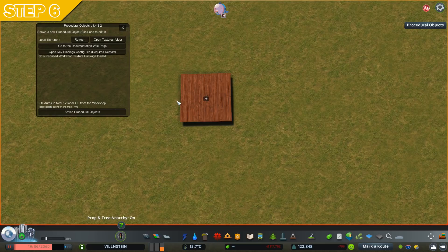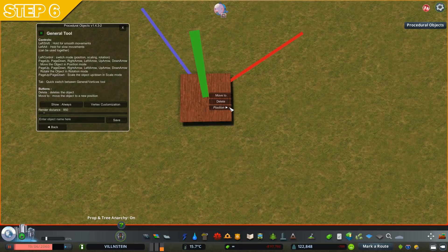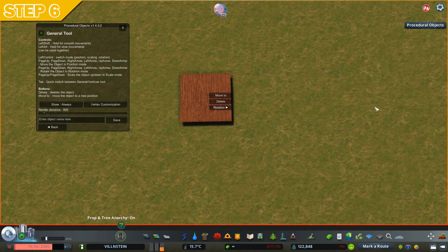If you hover over the decal, it highlights in red. Click on it and you'll find options to delete, copy, or move. For now, let's go to Edit, then the General Tool. On the left side you can see all the shortcuts and interesting options — read them. You also have Position, Scale, and Rotation controls.